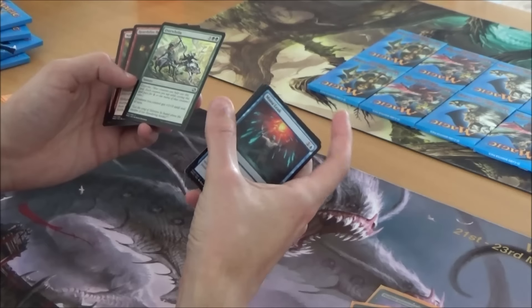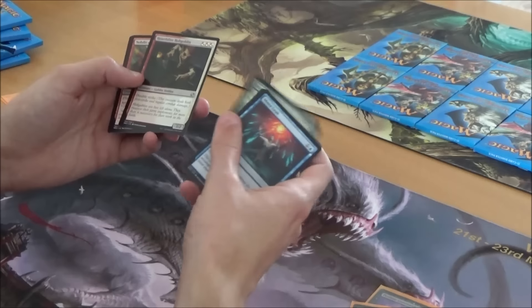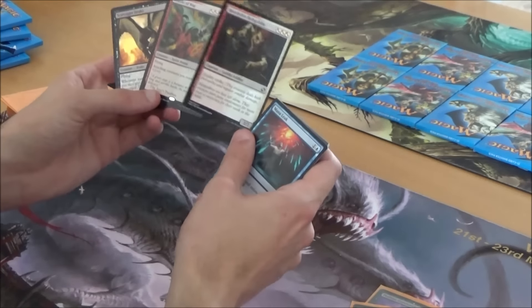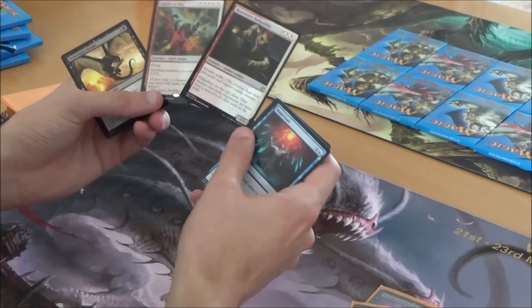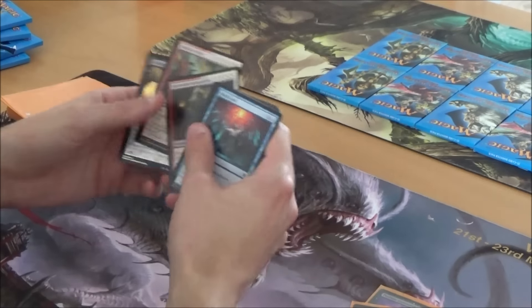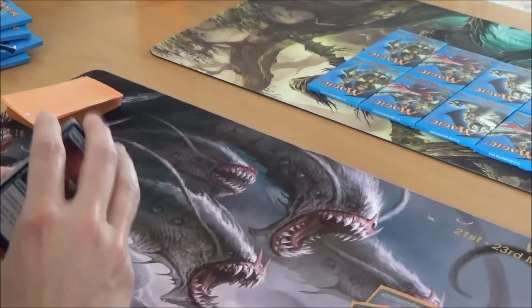Want to fix? Good. These two — red-white is pretty good in your pool for now. Red-white with Sunforger potentially. Maybe. We'll see.